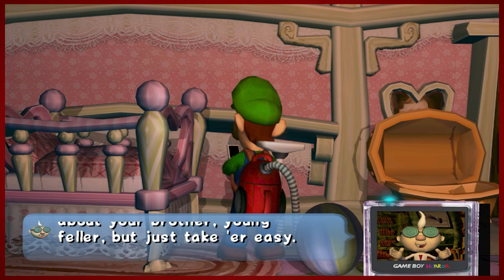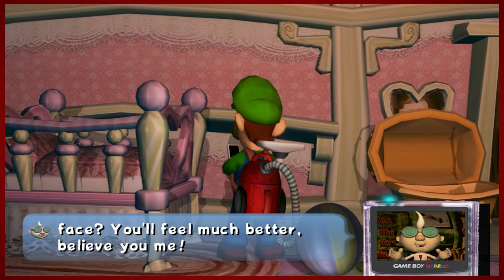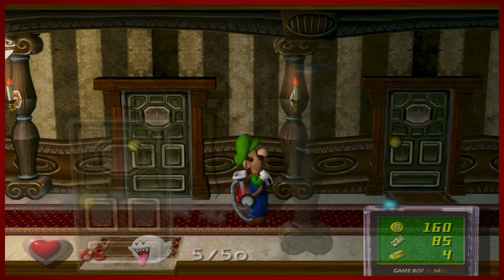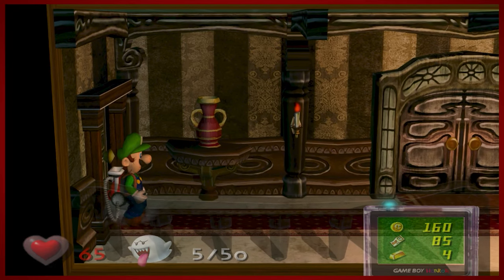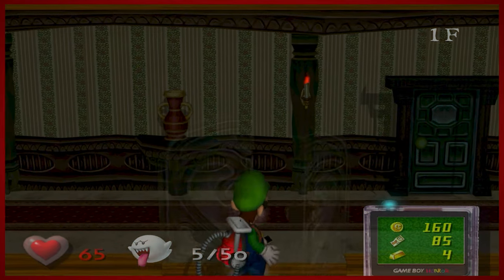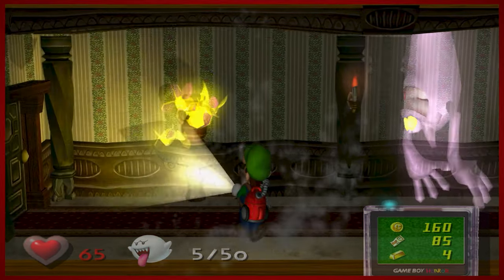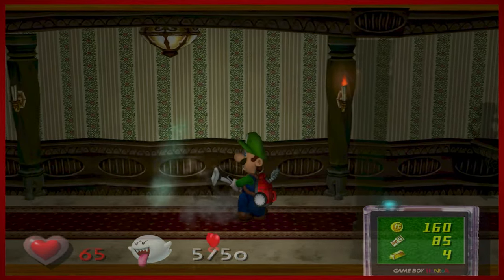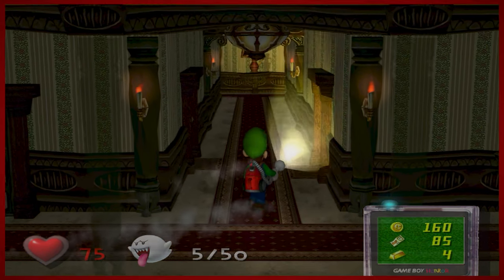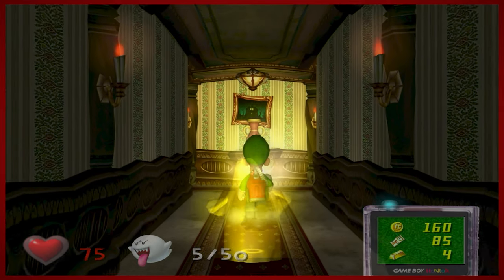The game is very heavily encouraging us to head downstairs now. We can head downstairs — this is how we progress the game in this not-linear-at-all game. Things are a little bit back to normal. These things are just good for hearts, I guess. So we're gonna go to the back hallway — this is where we're going, and we need to head to the washroom. Looks like the back left is where we're gonna go.